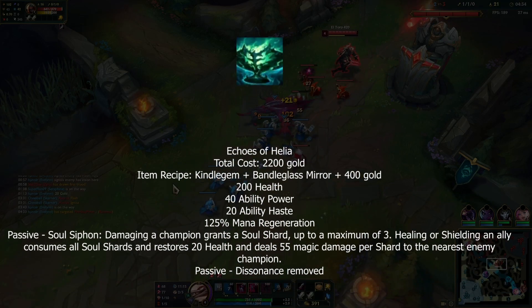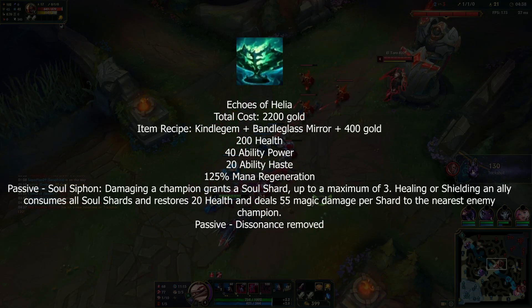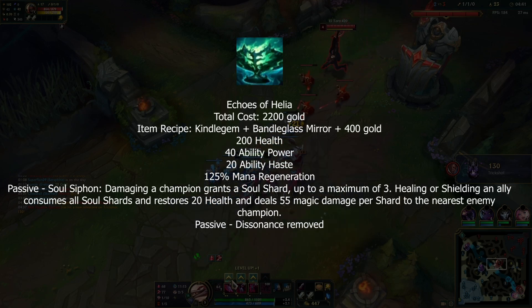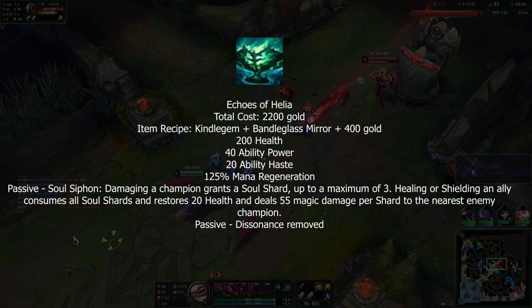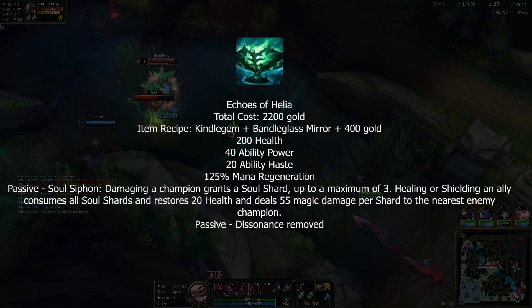There were also some changes. Echoes of Helia got updates — mythic status and passives are gone on all former mythics. The AP and haste on Helia increased a bit, and everything else is the same except the passive is now static with no scaling, so it just deals damage without AP scaling.